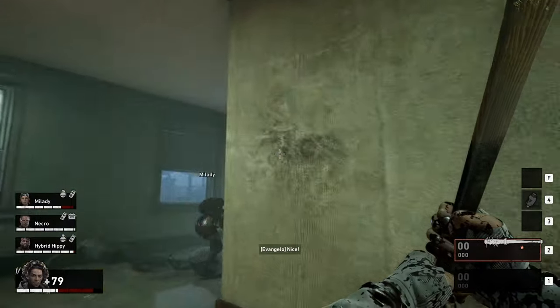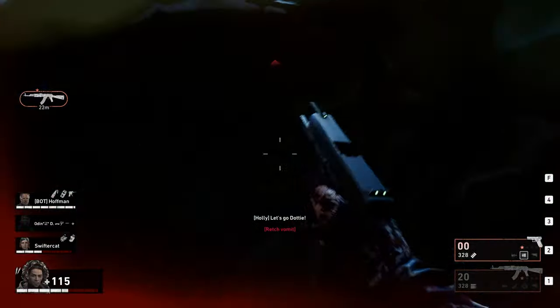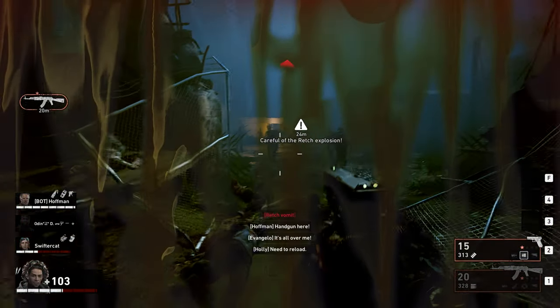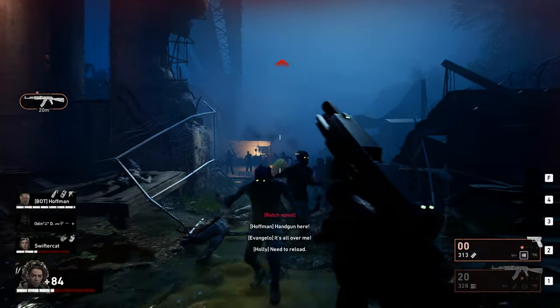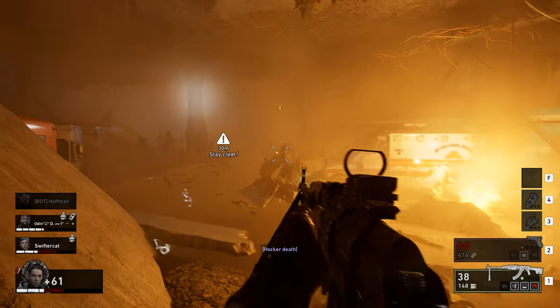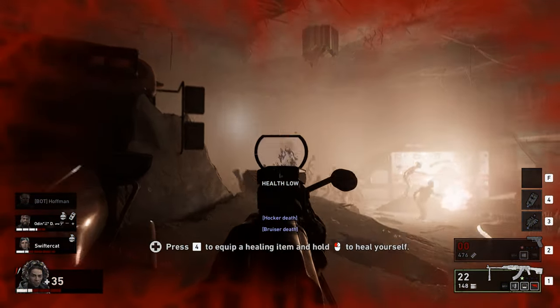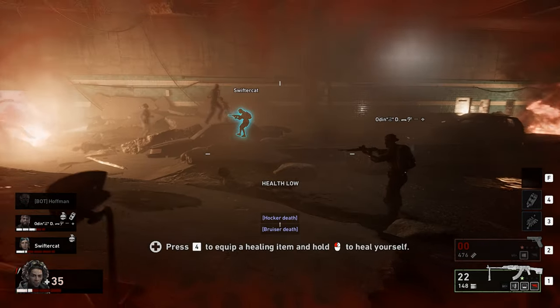Back 4 Blood's overall pacing feels much slower than Left 4 Dead's, but that's not a bad thing. With the slower pacing, enemies become much more of a threat compared to the common infected in the Left 4 Dead franchise. Special enemies are also present here in the form of special mutations. Most of them resemble the Special Infected from Left 4 Dead, albeit with a twist — almost like a bootleg swap-me version of the Special Infected.